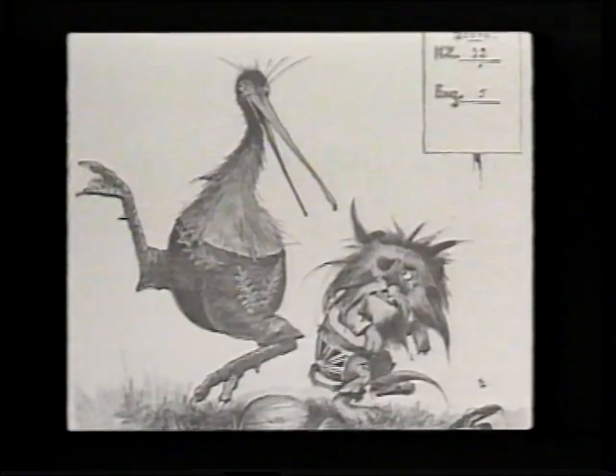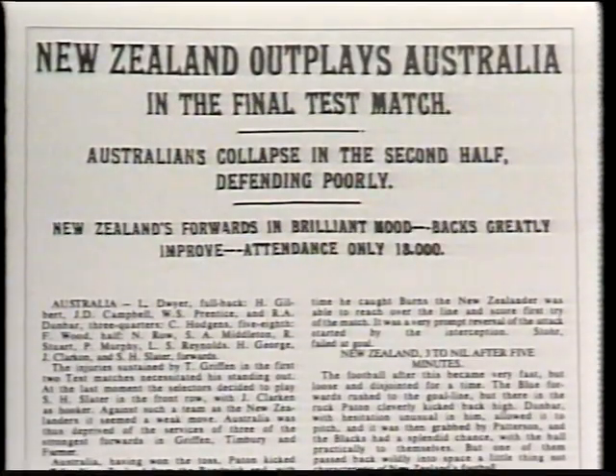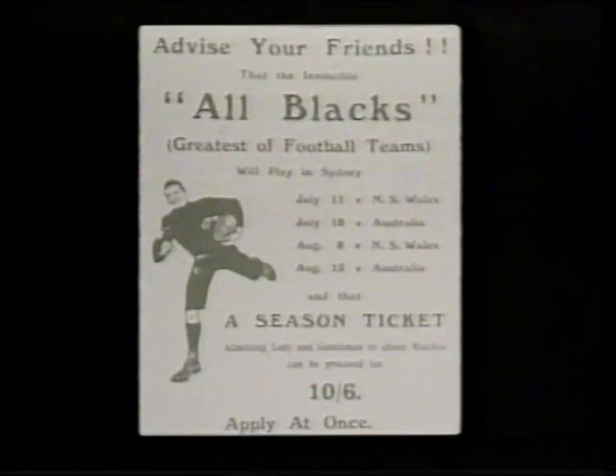In 1907, the Australians lose two and draw one. A year later, the Anglo-Welsh are outclassed, held to eight points over three test matches. In 1910, the Wallabies lose two out of three, and suffer the same result in 1913, setting the stage for the All Blacks' victorious North American tour that same year, but war in Europe brings the string of victories to an end.